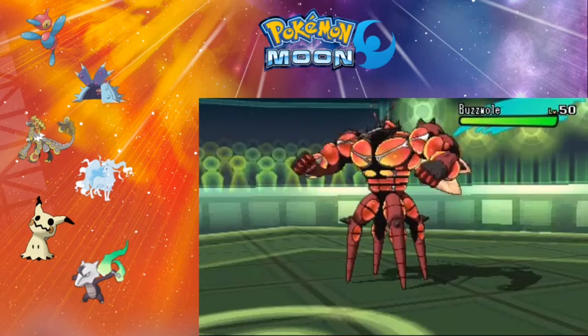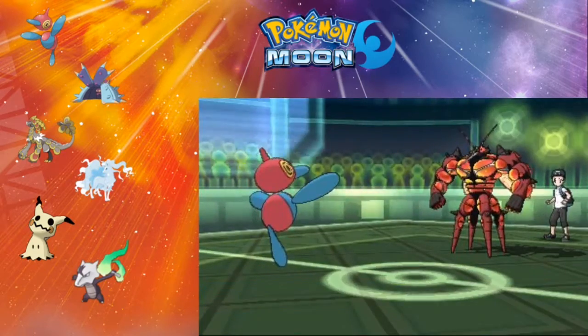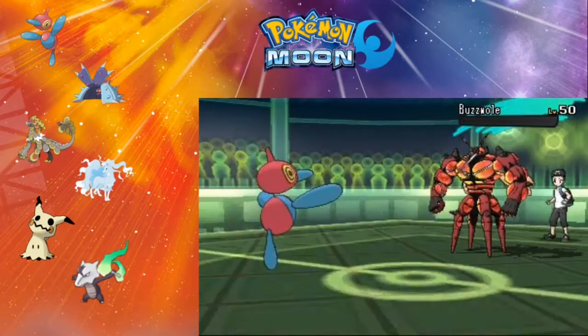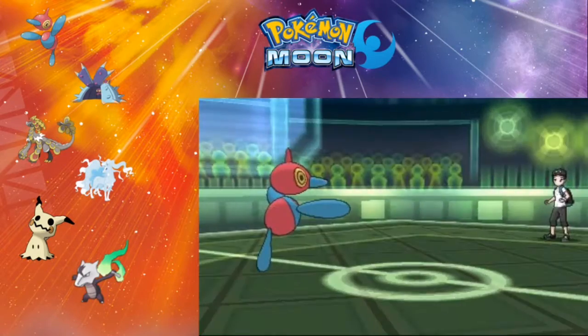I think he's going to send out Buzzwole. I can outspeed this thing and I'm just going to take it out with a Hyper Beam. That's Porygon-Z putting in the most work right now.